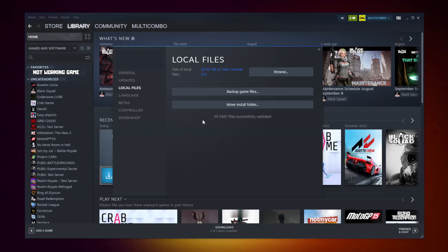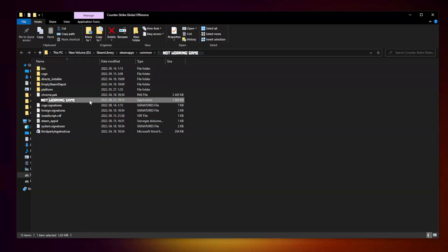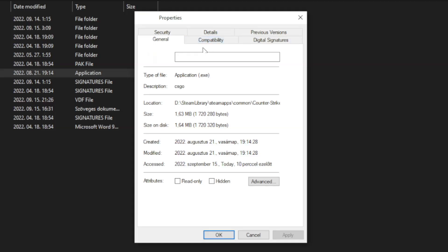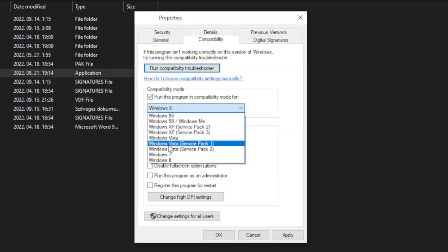After verification is completed, click Browse to open the game folder. Right-click the not-working game executable and click Properties. Click the Compatibility tab.